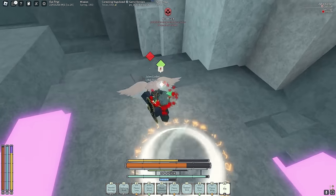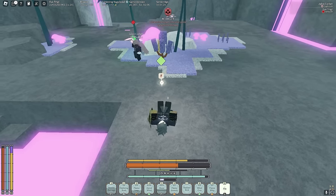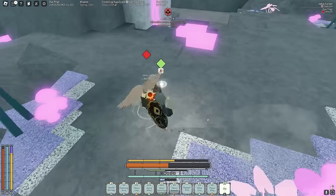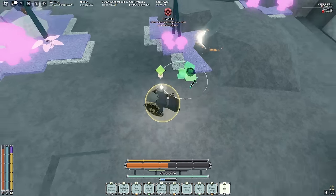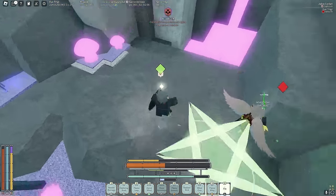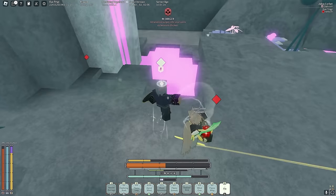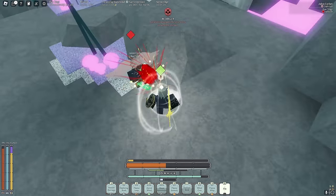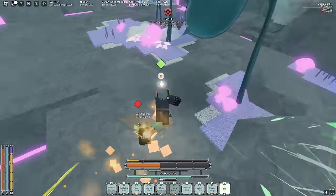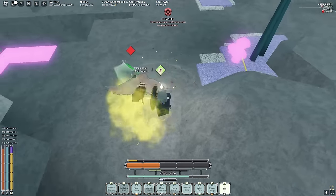Metal Arming procced, got some rods in. Vent him off, extra damage — but I Flame Leaped directly into his Star Kindred thing. I'm trolling. Let me focus up. Inhale — dodge — another Inhale into Needle Barrage, Flame Assault, Metal Armor for extra pressure.